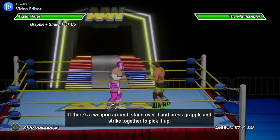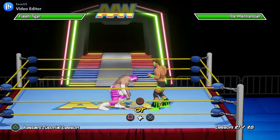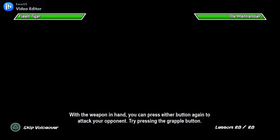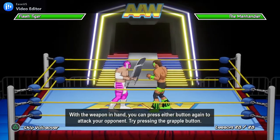If there's a weapon around, stand over it and press grapple and strike together to pick it up. With the weapon in hand, you can press either button again to attack your opponent. Try pressing the grapple button.